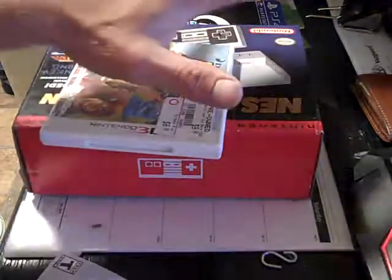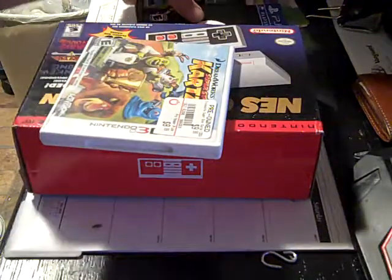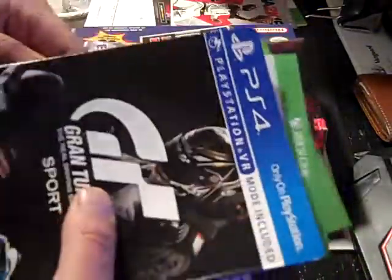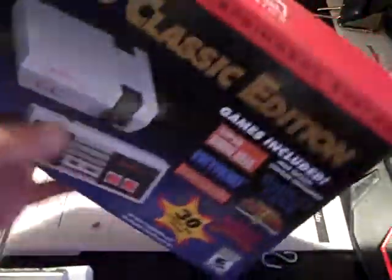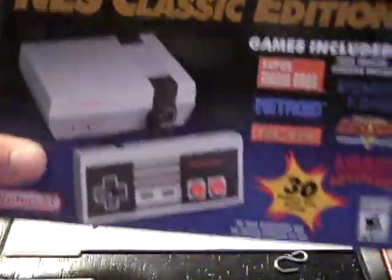So I went out tonight and found a few things. We'll go with what I found tonight, and then we'll get into this box. We'll start with this box — the Classic NES Edition. There is absolutely nothing in it, and I'll open it up real quick to show you guys.